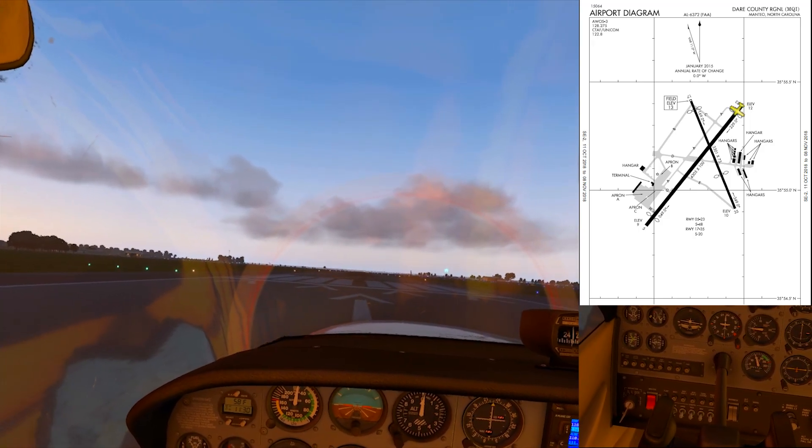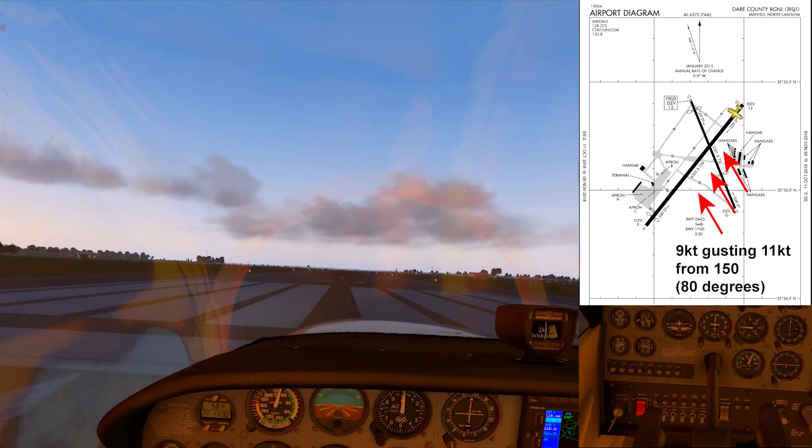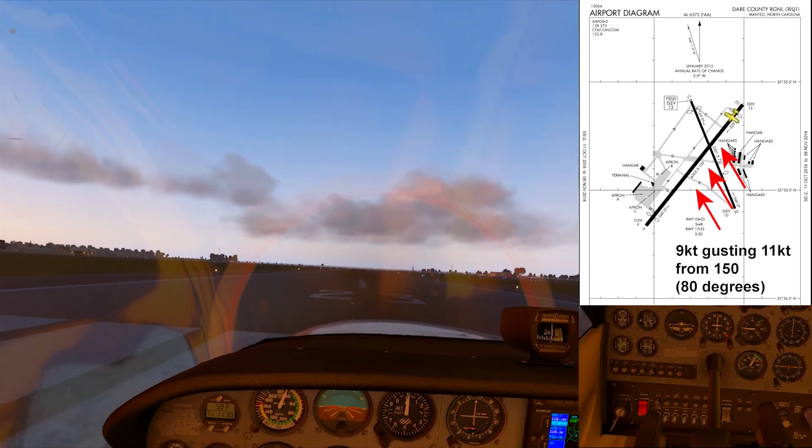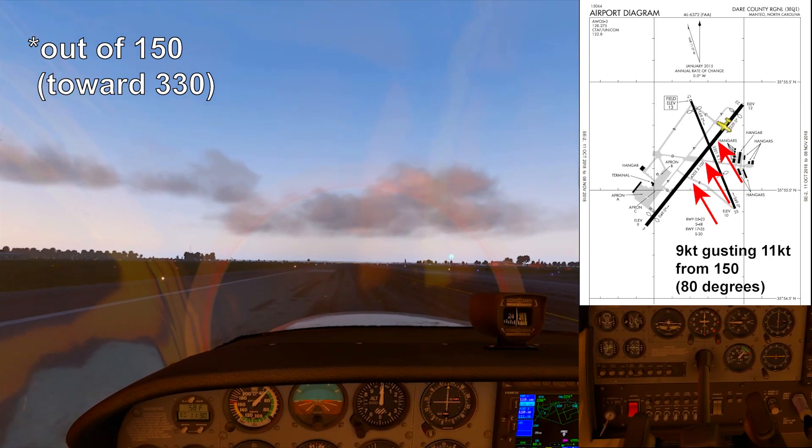Today we're taking off from Dare County and headed to First Flight Airport. We've got some heavy crosswinds coming from 330 — it's about an 80 degree angle, so the weather made it pretty hard.